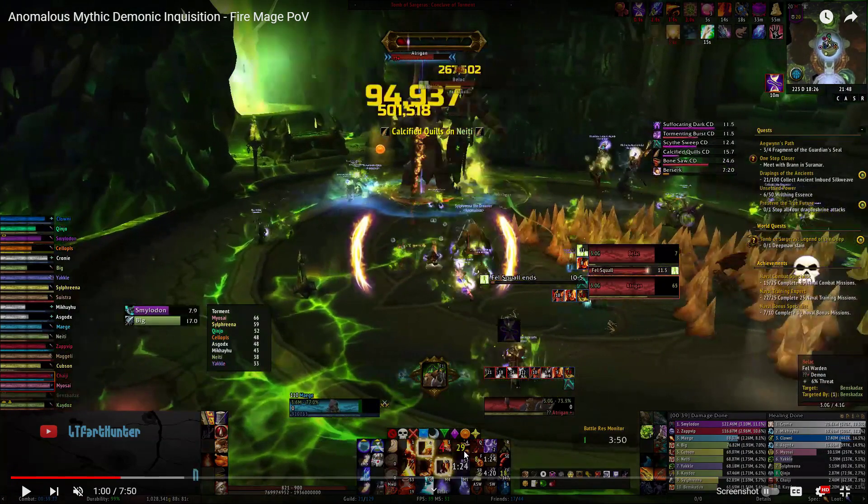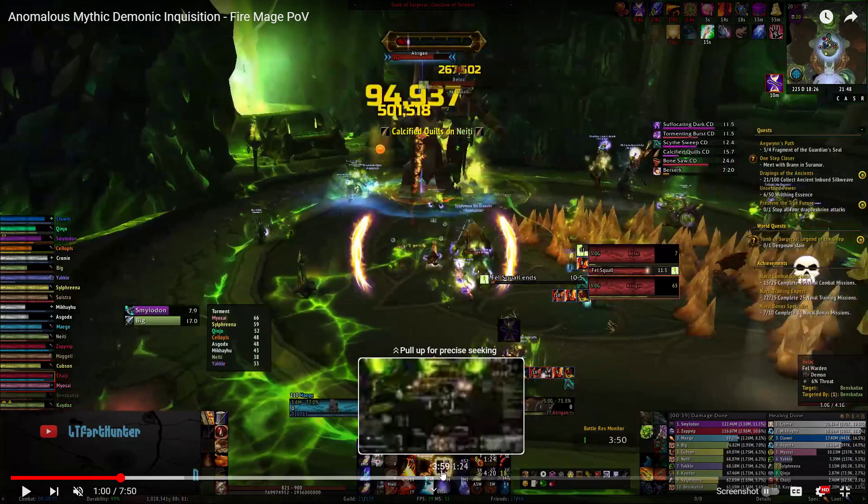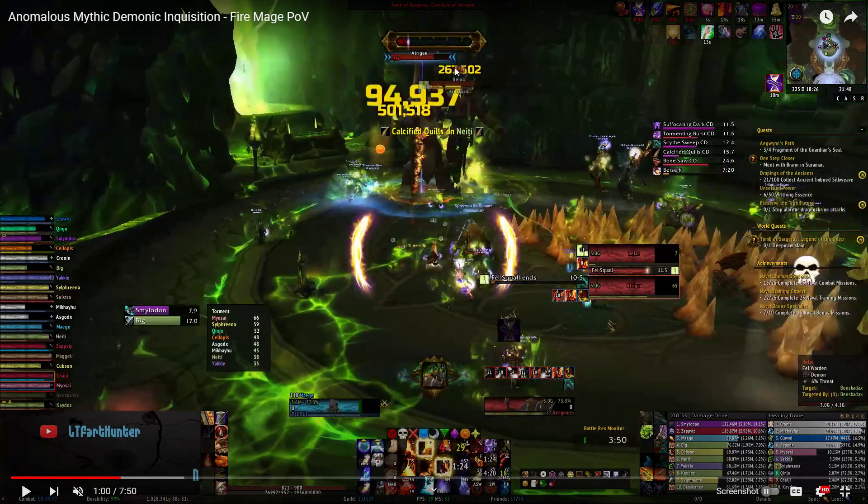Do you see what happened here? He used Phoenix Flames, which bounces from Atrigan to Belak, and it directly applies Ignite on Belak. And he still doesn't generate any torment. The little bit that he has generated is just from the direct hit of this ability, but he still doesn't generate any from his newly applied Ignite.